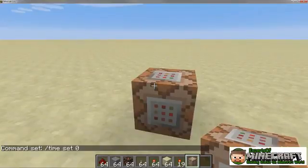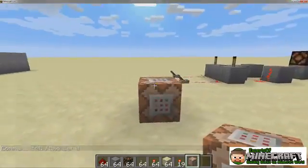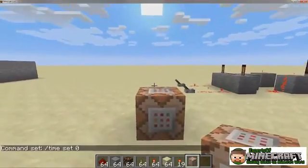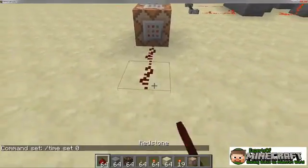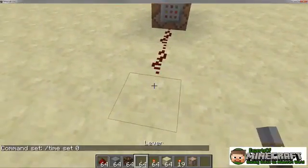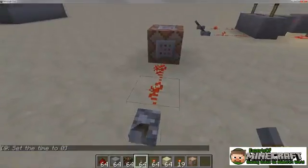Minecraft has many commands that you can enter in the chat interface, which can do a lot of things from teleporting the player to manipulating blocks. By entering one of these commands into a command block rather than the chat interface, you can execute the command automatically and remotely by powering the block.